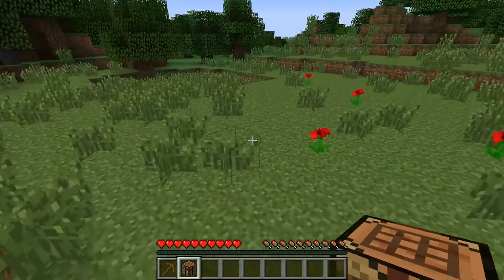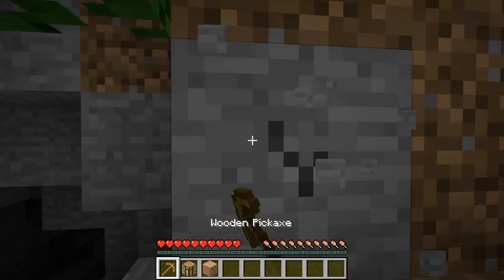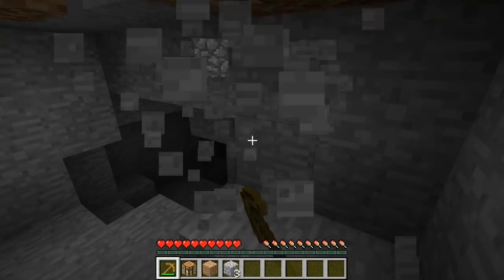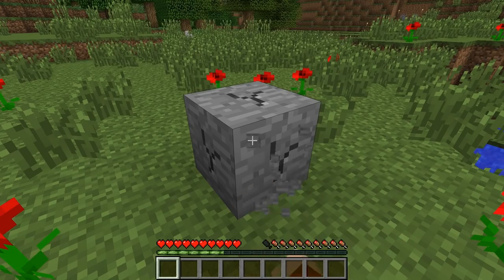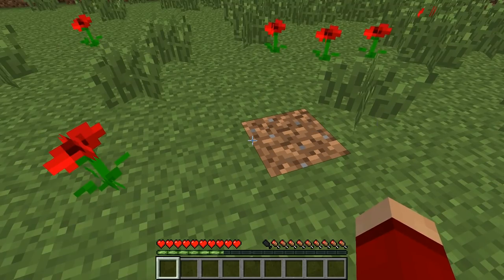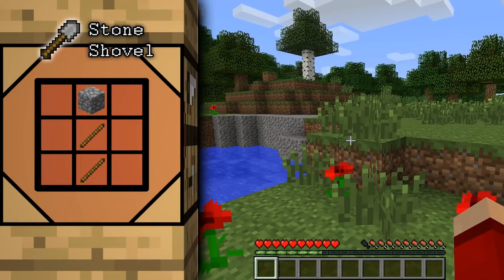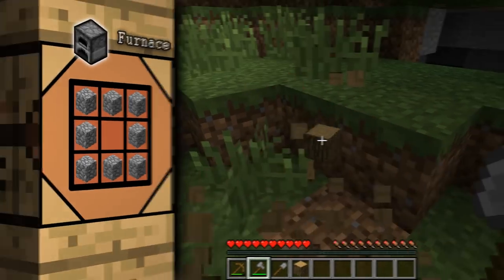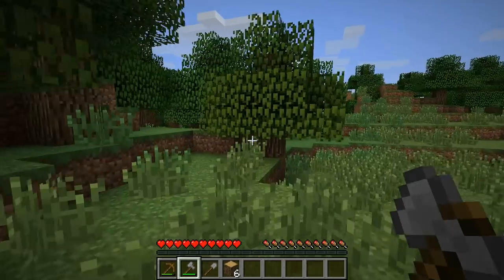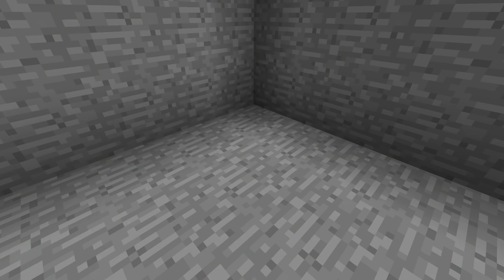A crafting table is composed of four wooden planks, and after being placed you can access its extended crafting grid by right clicking it. With this crafting grid you can make all of the more advanced items in the game, including tools. To make a wooden pickaxe, combine planks with sticks in the required pattern. Once that's done, break down the crafting table and find some stone. Sometimes you can find it already exposed, and other times you'll need to dig through dirt to find it. Either way, you need to mine at least 12 pieces. Unlike wood, stone will not drop a block if broken by anything other than a pick — use your fists or the wrong tool and the stone will just break without dropping anything. With 12 stone, use your crafting table again to create a stone axe, shovel, and finally a furnace. Tools can be made of different materials, each with different durability, including gold, wood, stone, iron, and diamond. The various materials will be covered in a later guide, so all you need to worry about now is stone.